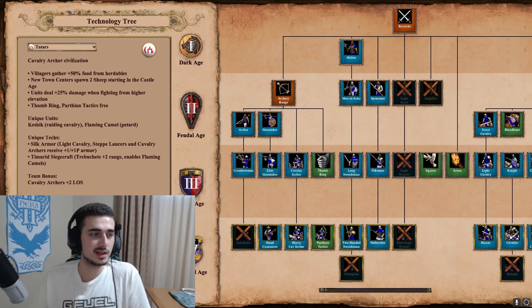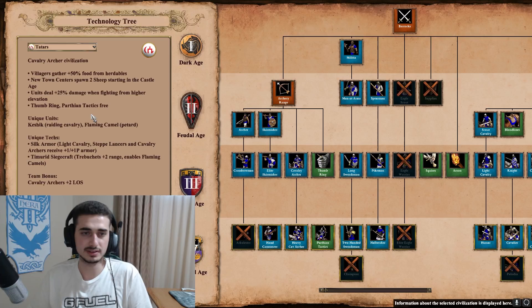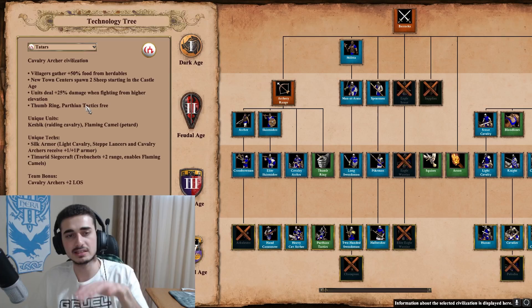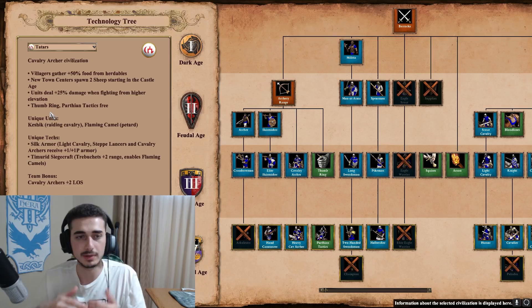Tatars are described as a cavalry archery civilization. Their bonuses: villagers gather +50% food from herdables - that means sheep, goats, cows - not boar or deer. New town centers spawn two sheep starting in Castle Age - a small eco bonus. Units deal +25% damage from higher elevation, basically doubling damage from hills. And then you get Thumb Ring and Parthian Tactics for free, which is probably their best bonus and one of the best military bonuses in the game. The Thumb Ring spike is absolutely incredible for archer play.